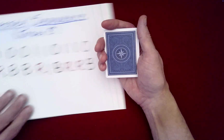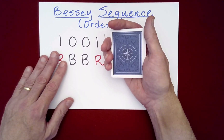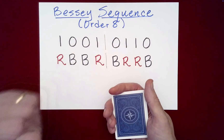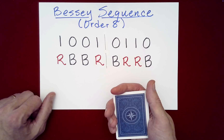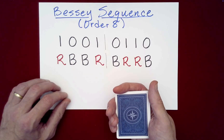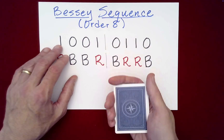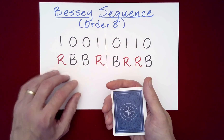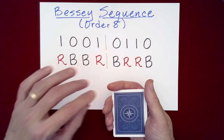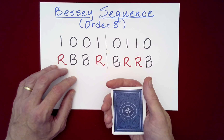Let me tell you what I'm actually doing behind my back. If you're not familiar with Bessie sequences, there's not much you have to remember. The sequence is: 1, 0, 0, 1, 0, 1, 1, 0 — or red, black, black, red, black, red, red, black. That's all you need. This tells me that if I put all the ones together in one pile, they'll be of one color, and all the zeros will be of the other color.